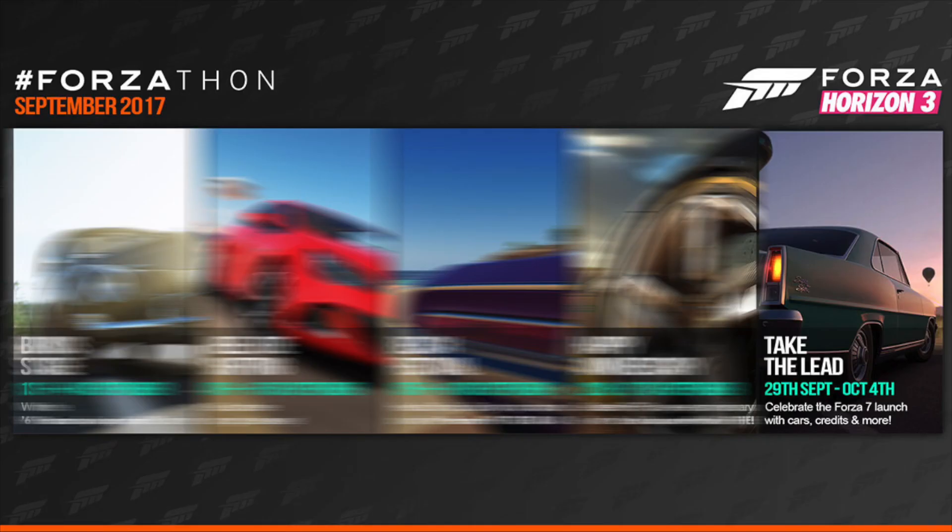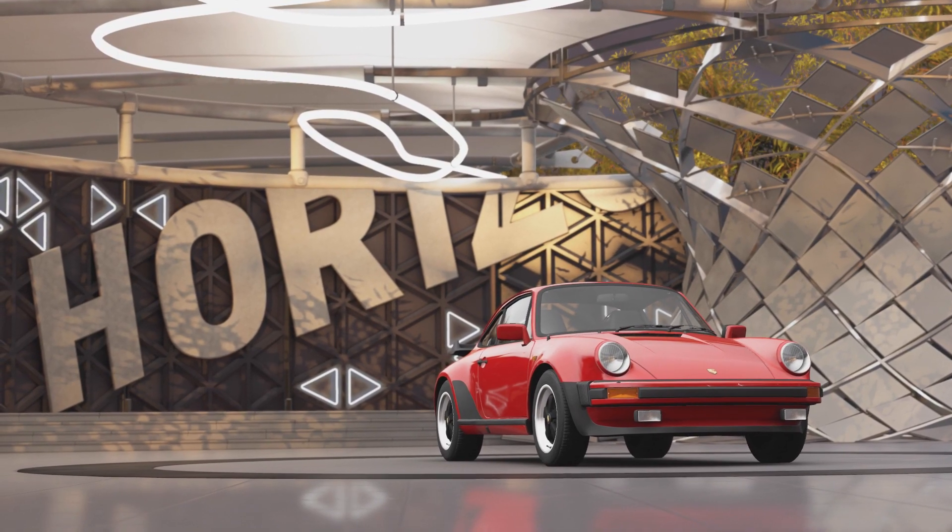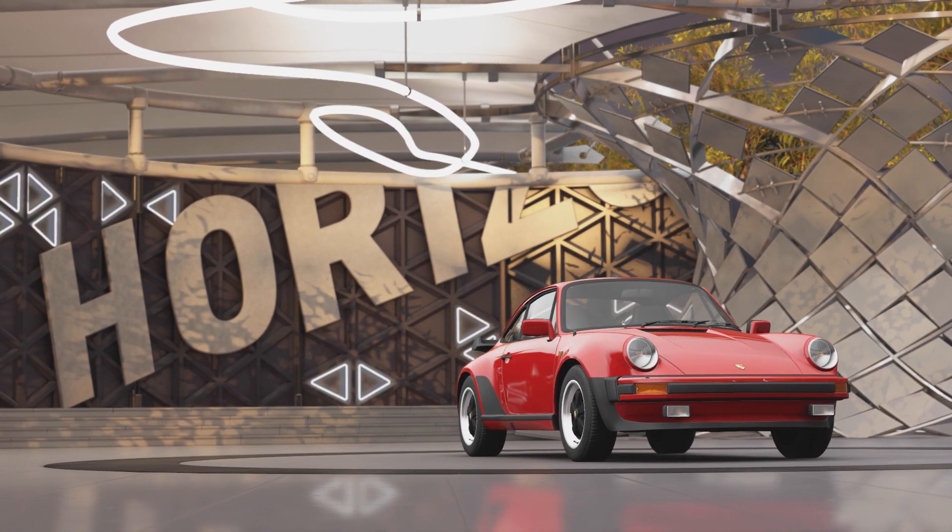The last Forzathon for September is Take the Lead. This one is running 29th of September through to the 4th of October, and the challenge you need to complete to bag the car is Leaps and Bounds — get three stars on the airport danger sign to win the Porsche 911 Turbo 3.3 and 35,000 XP.